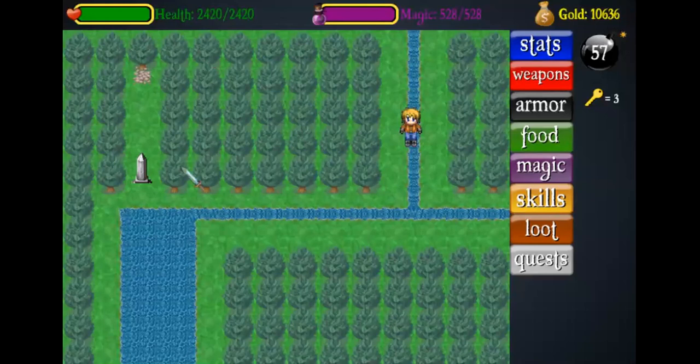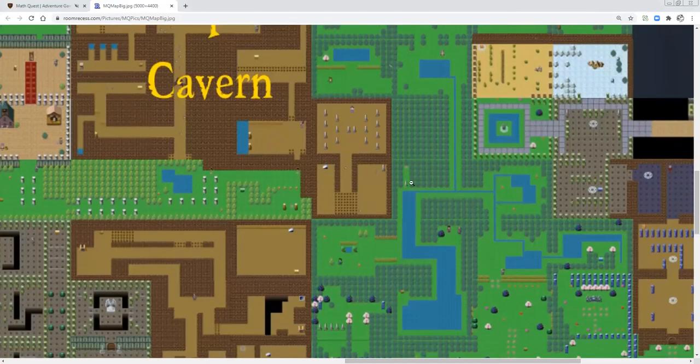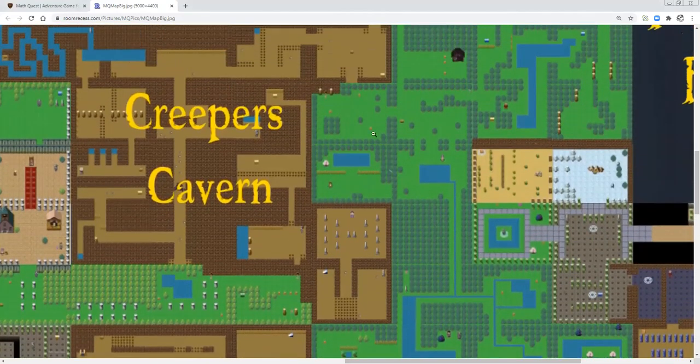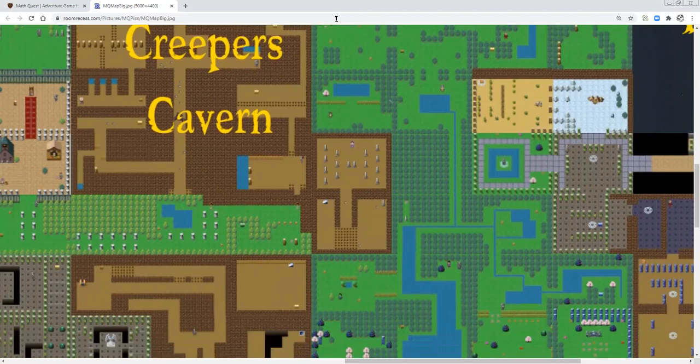To get to this screen I will show you on the map. As you can see I have pulled the map open, and the screen that we were just on is located right below Creeper's Cavern. The entrance of Creeper's Cavern is right here — you just have to go right one screen and then down three screens and you'll reach this screen right here.